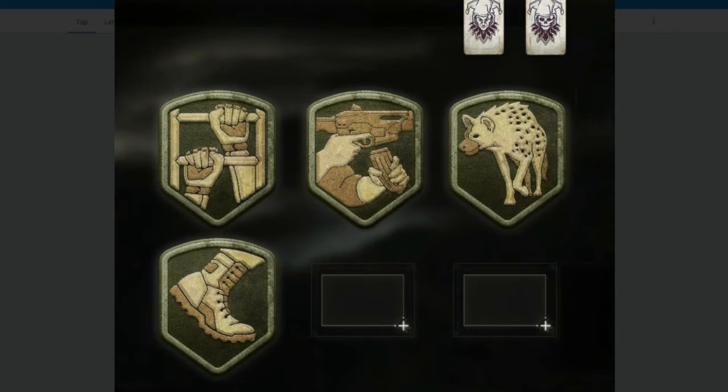The first perk is a man climbing a ladder — I assume that makes you climb things faster. The second perk I think is going to be Sleight of Hand, based on the icon showing a gun and magazine. The next one looks like a wolf, so I'd assume that's Dead Silence. Then the bottom perk is 110% Lightweight. Let me know if you have any other thoughts in the comment section below.